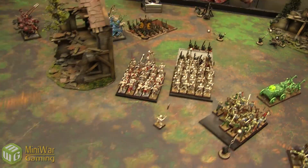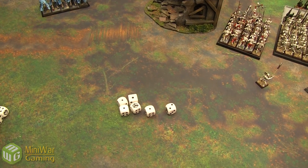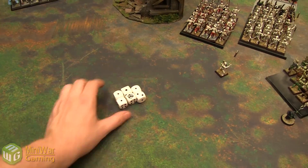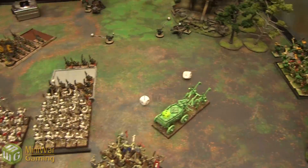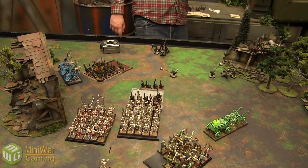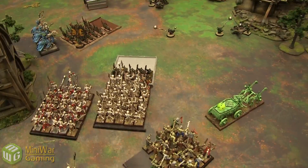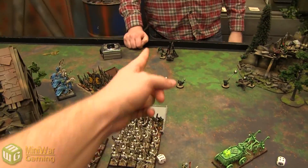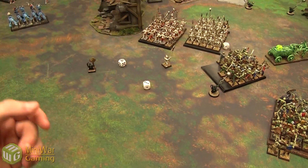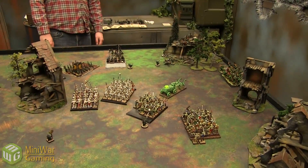Combat resolution: Vampire Counts charged, have a banner, killed four, with three ranks. Night Goblins have a banner, killed one, one rank. Vampires win by six — Night Goblins need double ones to stay. Re-rolling with BSB — still failing, they run. Vampire Counts opt not to chase and will reform instead. Night Goblins run 10 inches away. The banner is captured. Skeletons reform, concluding Vampire Counts turn two.